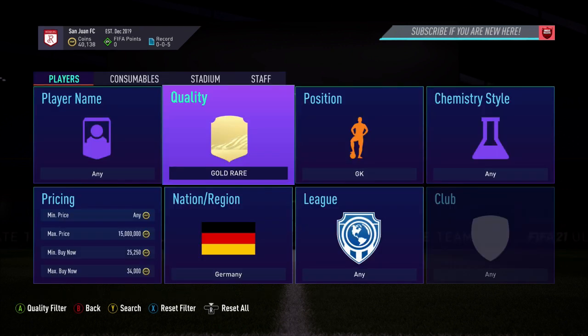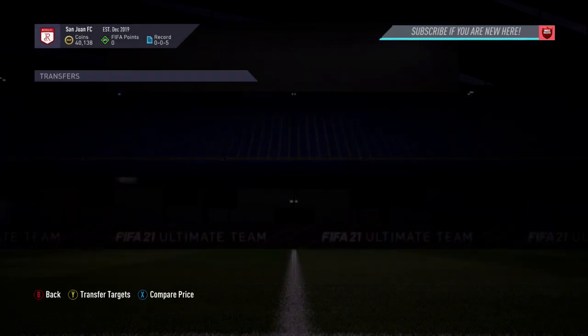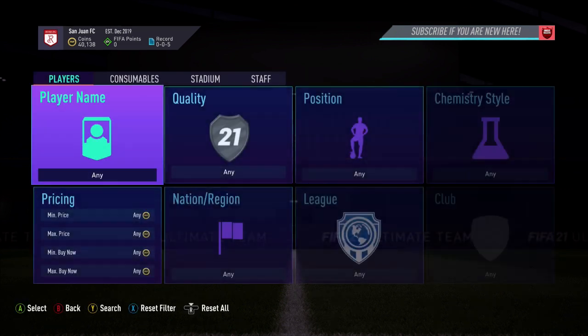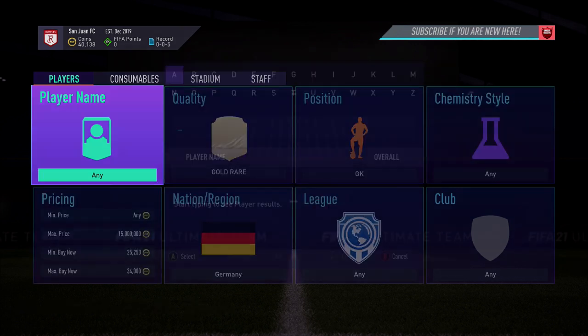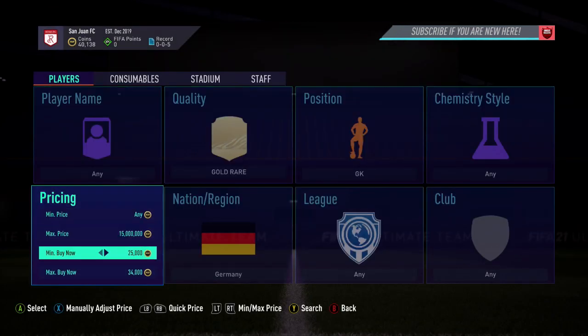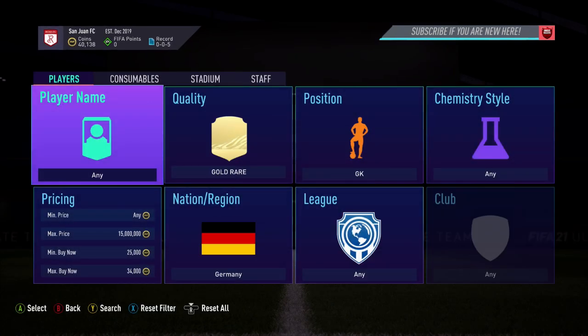Going into the next snipe field for this video. For the search, set quality to gold red, goalkeeper for the position, Germany for the nation, and then find the cheapest card, which at the moment is Stegen at 34k. With this filter you also have Neuer who can pop up — he sells for 46k. For the min buy now, set that to 25,250, because if you set it lower you get Leno in the search, so make sure you set that to 25,250.